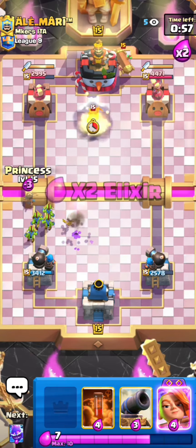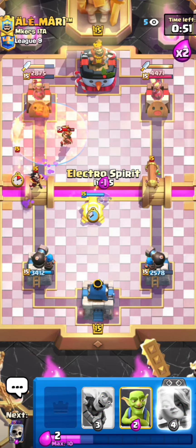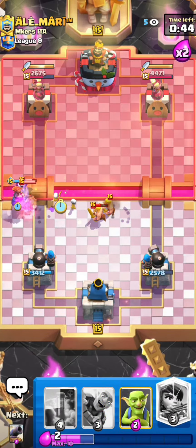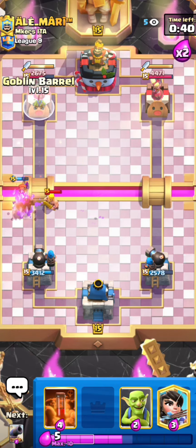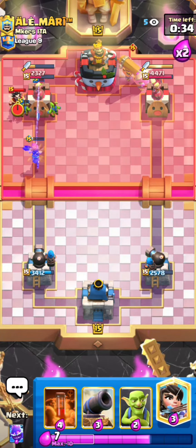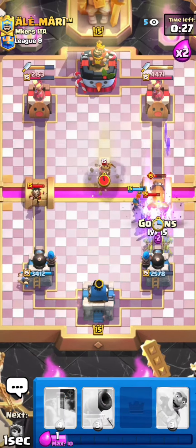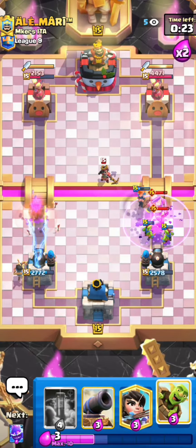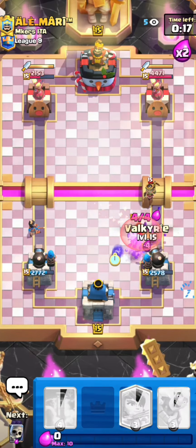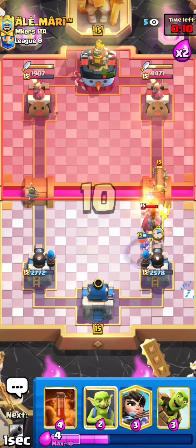We kind of closed the gap — we were down a lot of damage but now it's even closer than the start of the game. He started with about 1000 HP more and now he only has 100 HP more. We get a really good Evo Valkyrie and I can support it with my Goblin Barrel. The tower is being tanked by the Valkyrie — look at that Goblin Barrel going in, we got like 500 damage! I can go for the Electro Spirit, and then get really good Evo Skellies onto the Battle Ram since it lost its charge. Really good defense. He keeps spamming at the bridge.